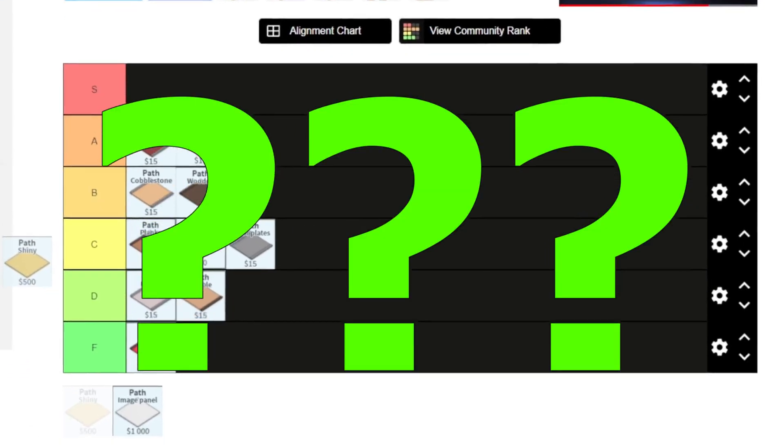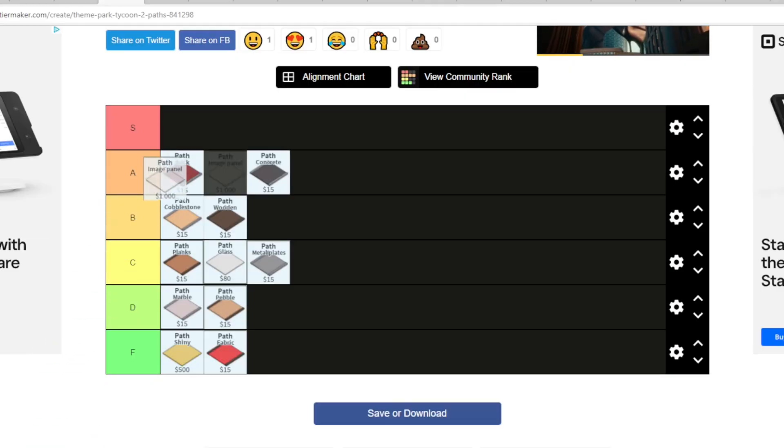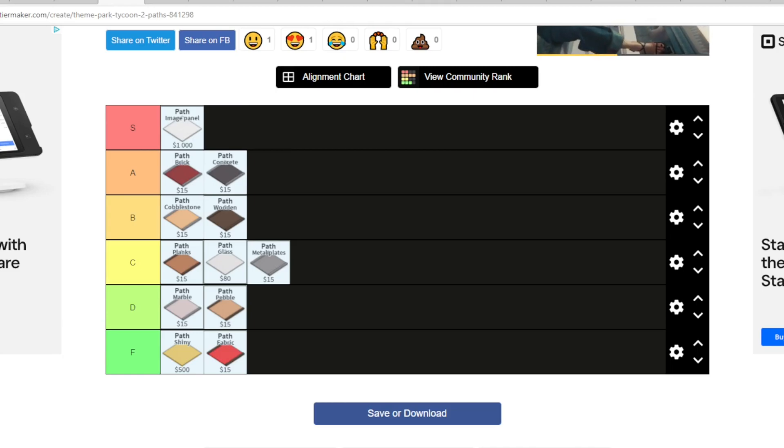Next up the glass path — I'm gonna put this on C as well. Next up the shiny path — it's absurd, I don't use this at all. I don't think I've ever used this and it's never stuck out to me, so I'm putting this on F. The image panel path — I'm gonna put this on S.